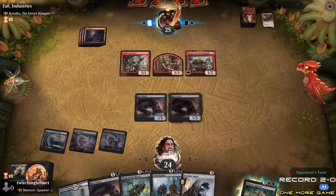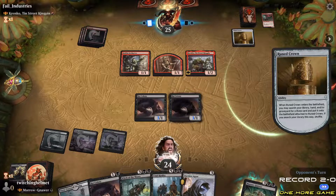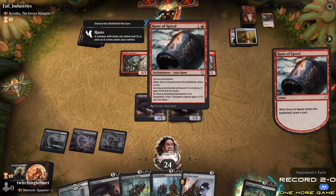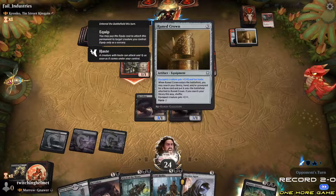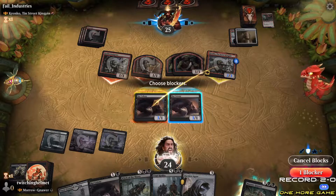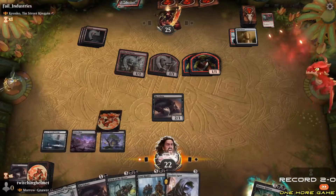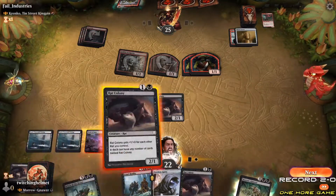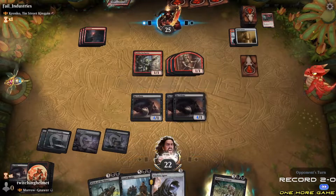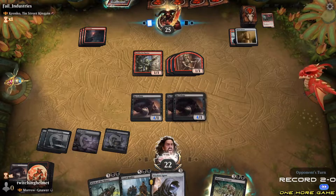Oh, Runes — why is that a thing? They put it attached, okay. Makes a bunch of 1/1s, I'm going to block this and take the two. Now I gotta cast two Rat Colonies. If I get a land next turn, I'm obviously going to swing in — probably with the Marrow-Gnawer.